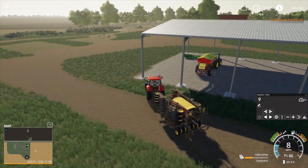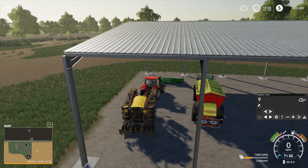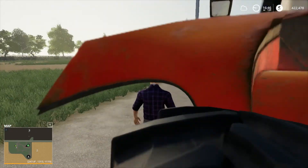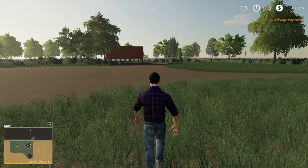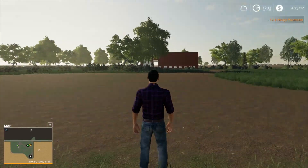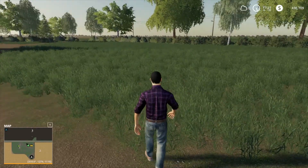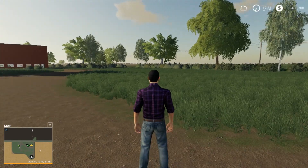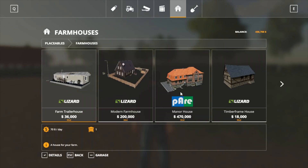I'm gonna have to move that header and I'm not sure where to put it. I do have several things I want to put in place here. I want to work on the road around that garage too. I've got that end open where I keep the combine — this is where I'm gonna put the house. I have almost enough money to do that. We need the $470,000 manor house.